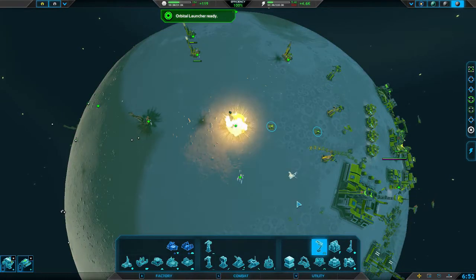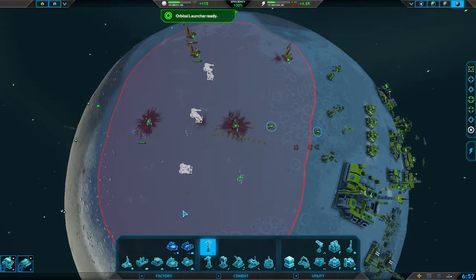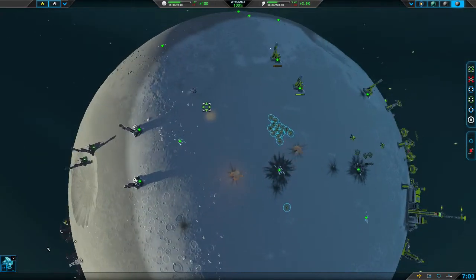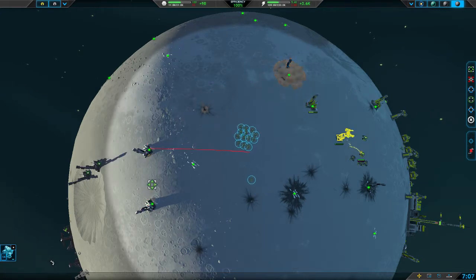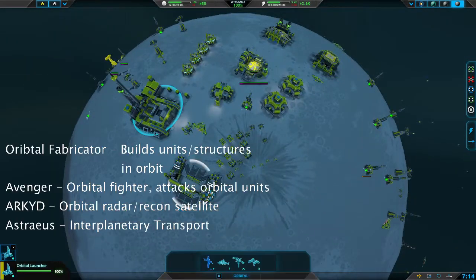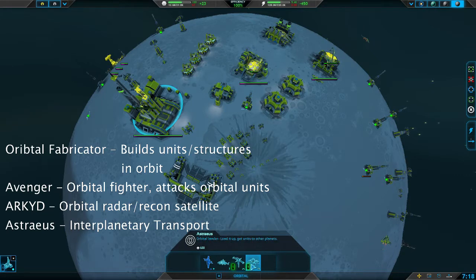If the enemy is on the same planet as you, you're going to be getting a pretty quick introduction to combat. The orbital launcher has just finished. Once these guys have started clearing out the enemies and give me a good front line, I'm going to put down turrets for additional defense. As you can see, the doxes have pretty good damage, and it's always important to attack your enemy's resource production — that way their economy starts to suffer and they can't build as much to attack you with.